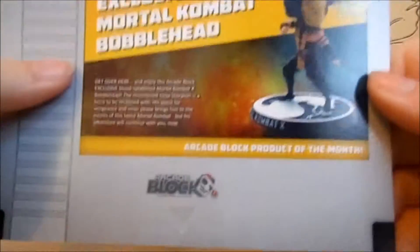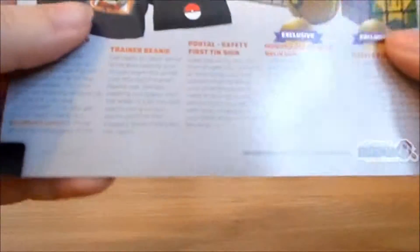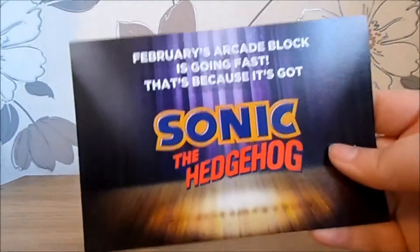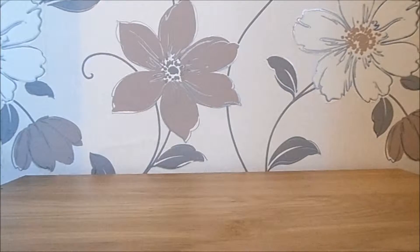Looking at the insert card, I think we all got Scorpion. The t-shirt has two potential designs, and next month we're going to get Sonic the Hedgehog, Zelda, and BitTrip apparently.